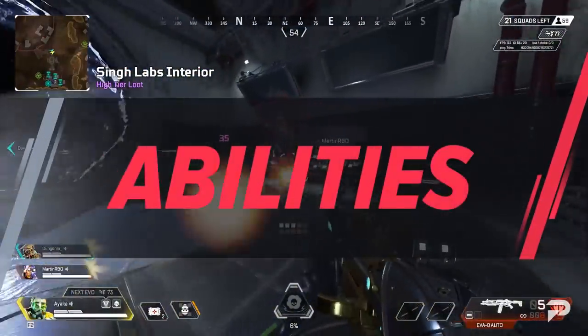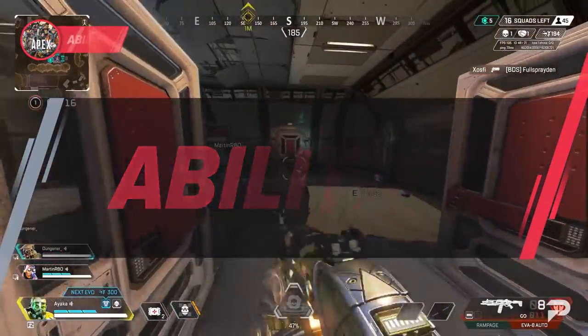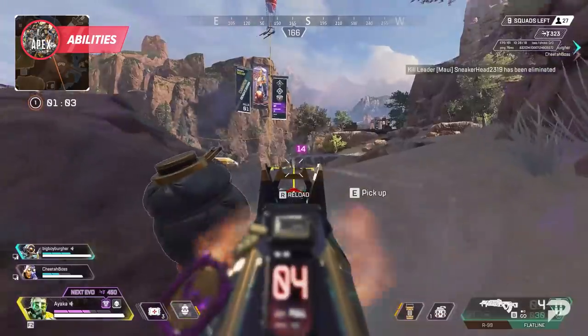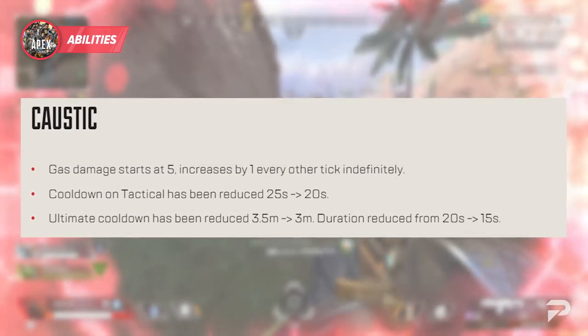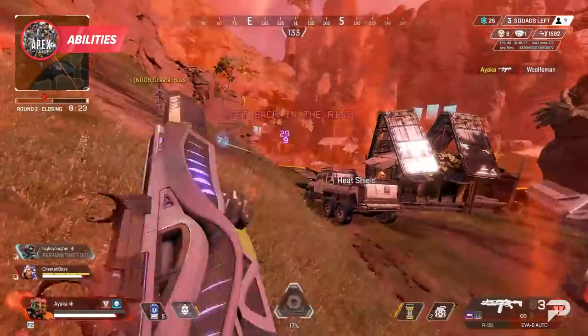Caustic has an entire kit based around defensive traps and poisonous gas that damages and slows enemies. On the surface he can seem very one-dimensional and only a defensive-oriented character, however Caustic can really surprise people with strong aggressive pushes reinforced by his defensive abilities. Recent buffs increased his gas damage and reduced his ultimate timer, making for a very deadly combination.